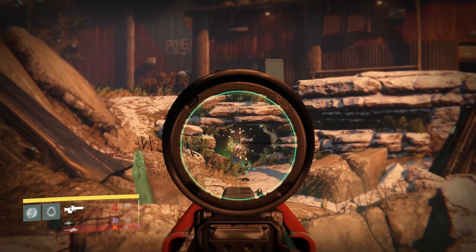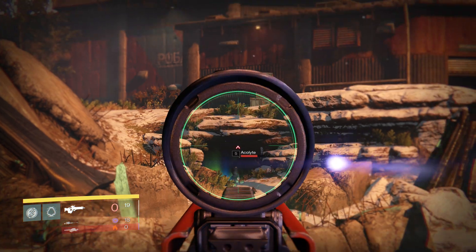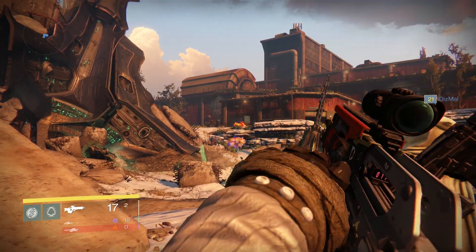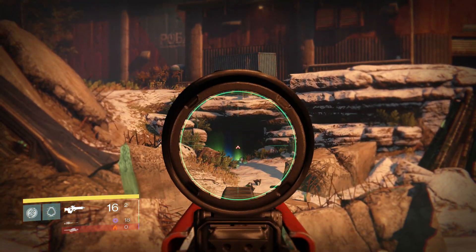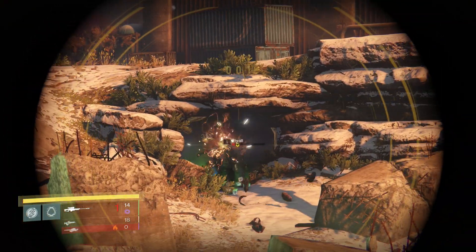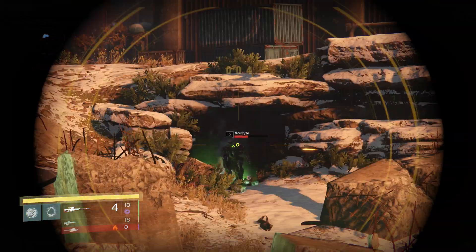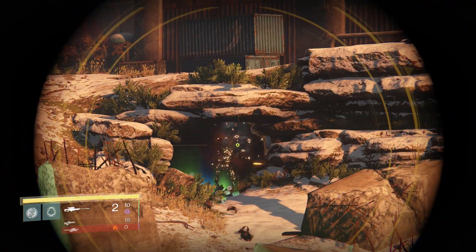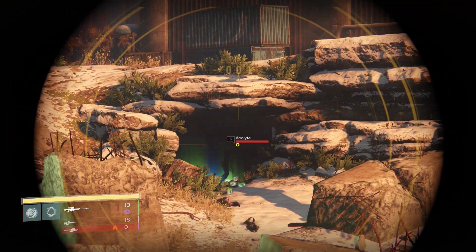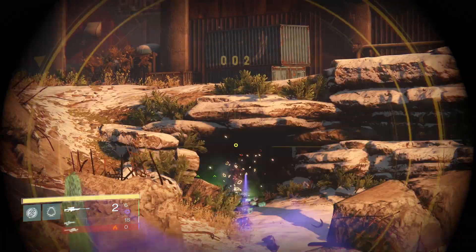I'm playing hunter right now. I started as a gunslinger and unlocked all my skills, so I switched it over to the blade dancer and I've been slowly unlocking all those skills as well before I actually switch to a new character. Might as well spend all my ammo — there's going to be so much ammo in there. When I'm here I even use my rockets. These guys will drop purple ammo as well for special weapons and heavy weapons.